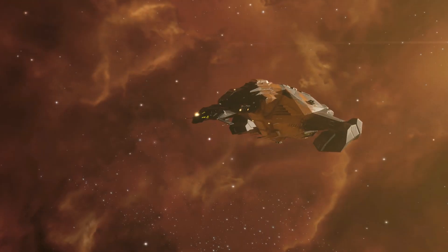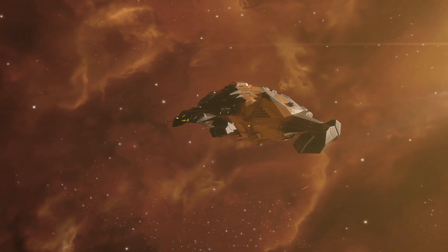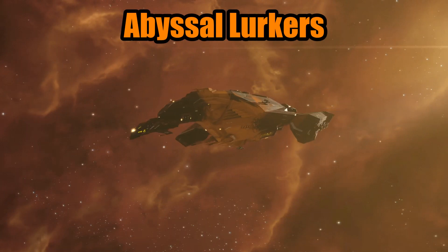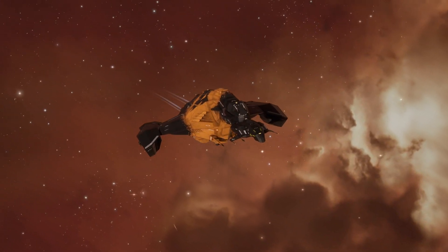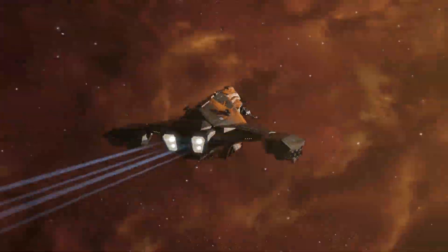Hey, what's up everyone, I'm Torvold Urus and today I've got a fully passive T5 exotic Gila for you. Before I get into the guide, I just wanted to remind you all about the in-game channel Abyssal Lurkers as well as the Discord, which you can find linked in the description below. If you're interested in talking about the Abyss, have questions, or want to be the person giving advice, these are the places to do that — just hop in the in-game channel and join the Discord.